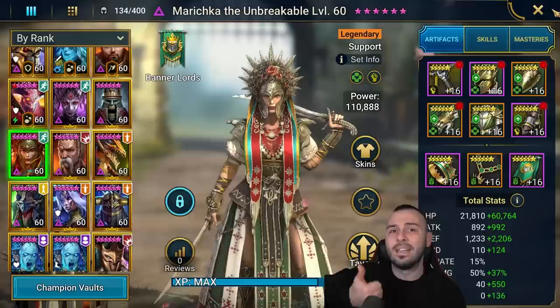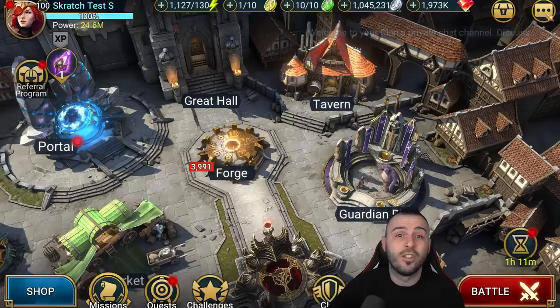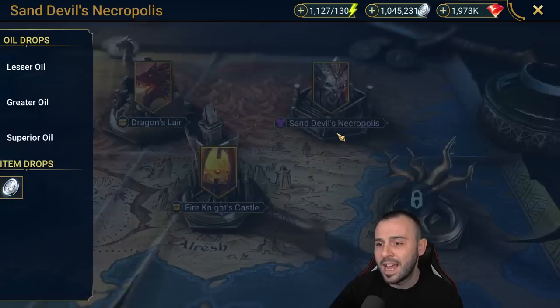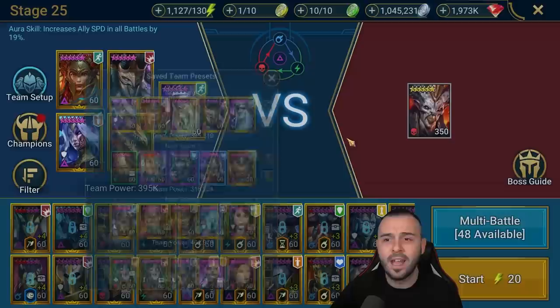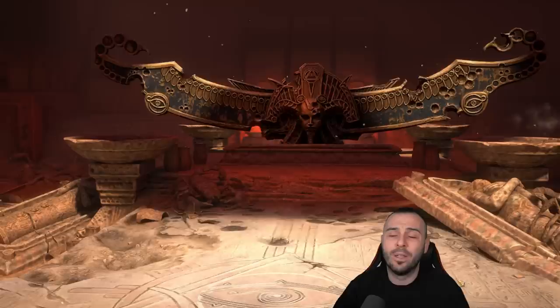Now, time to test her out. We're gonna take her into Sand Devil's Necropolis and into the Dragon together with Taras, just to see a couple of things that can go crazy. We're also going to test them in arena. I'm not able to do Hydra, but if we go to Sand Devil's Necropolis I'm gonna show you the most free-to-play team you've ever seen - four void legendaries and a spirit legendary. Easy free-to-play - just messing with you guys. We're gonna test on stage 25.